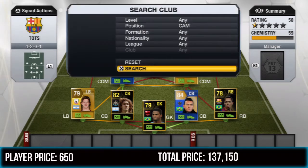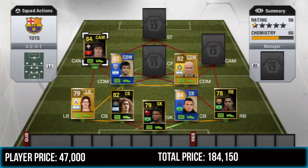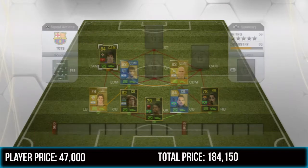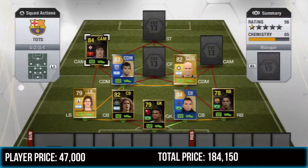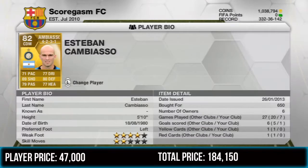For the first center attacking mid we've got Inform Jovetic. This guy is an absolute monster — 82 pace, 84 shooting, 78 passing, 88 dribbling, and 78 heading. Four star skills, four star weak foot, and he cost me 47,000 coins. He's just a beast — really, really good.